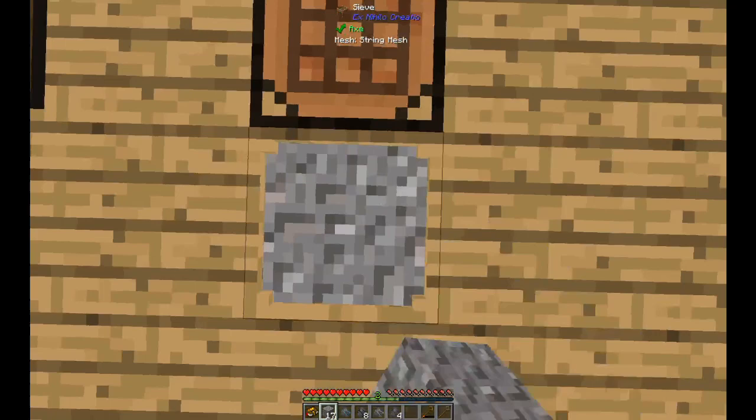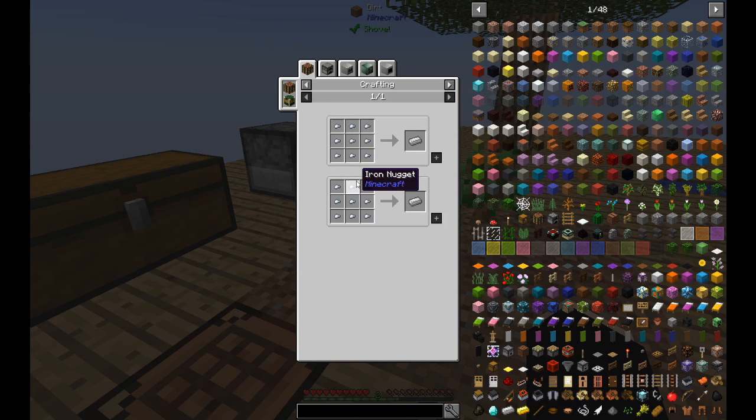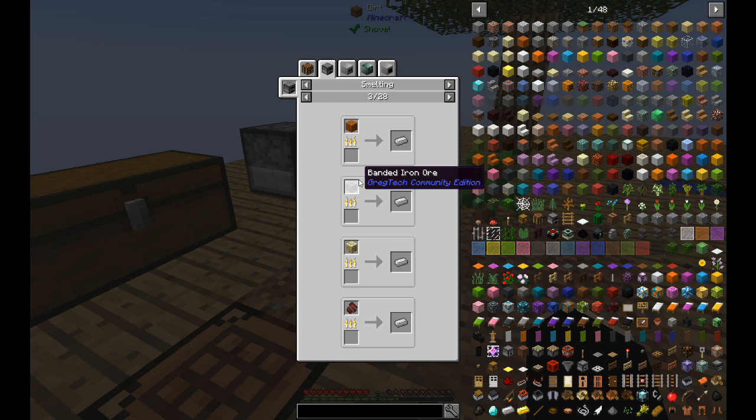Let's do a bit more sieving - I might as well do all the gravel that we have. I've sieved all the gravel. I got nine iron from different ores. There's brown limonite and then there's yellow limonite - I haven't gotten the pyrite yet. This is of course yellow limonite.